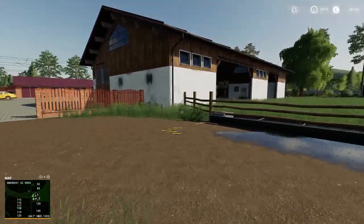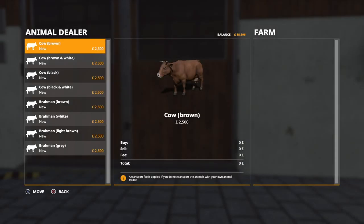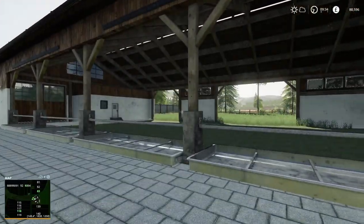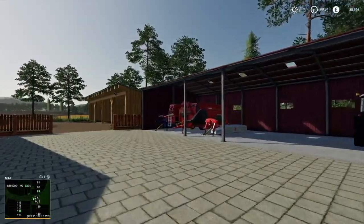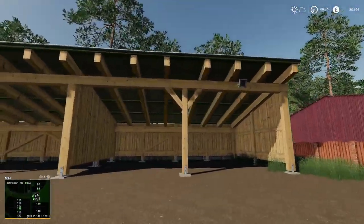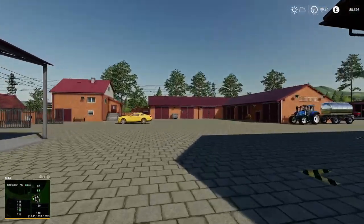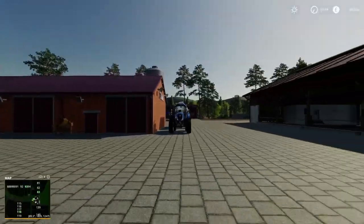Here we have our cow shed, which is one of the in-game ones just there. Coming over this side we have some storage sheds - we've got the wooden ones. I've seen quite a few lights but I haven't found any switches, so I'm not sure if they're automatic or not. And then we've got all these other sheds over this side for loads and loads of storage and equipment.